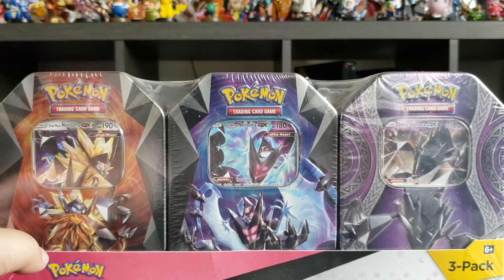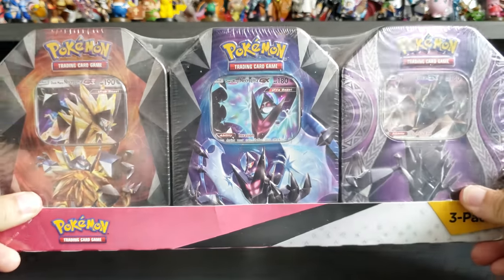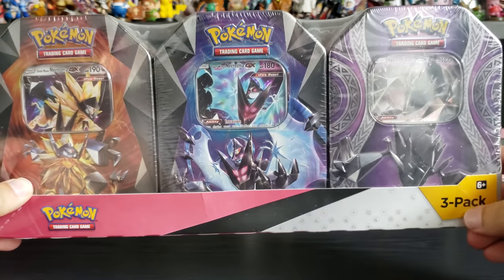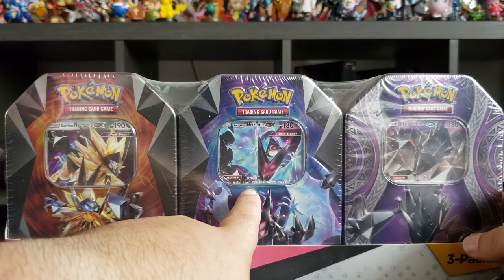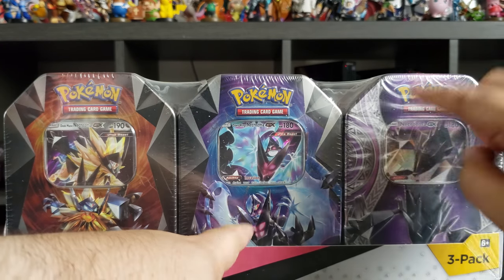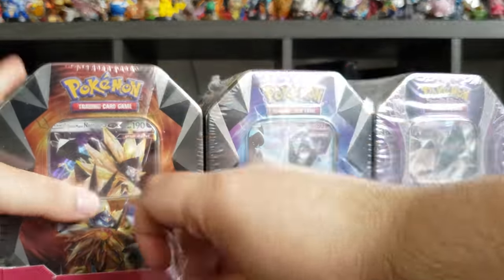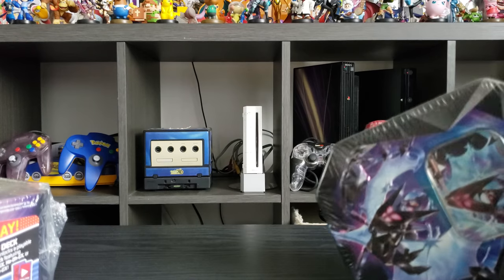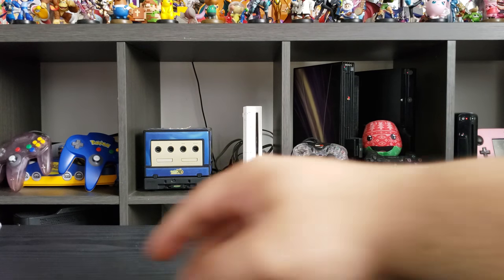Hey guys, welcome to Ages Prime Gaming. My name is Alex, and today we're gonna be opening these three tins: the three-pack tins. We have Soul Galeo, Dusk Mane Necrozma, Dawn Wing Necrozma, and Necrozma. Anyway, let's get started opening these up. Let's start with Necrozma.